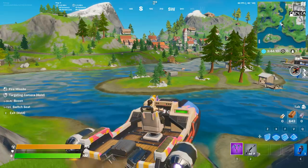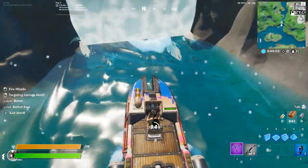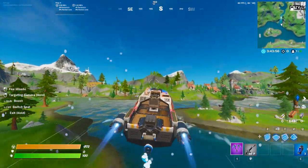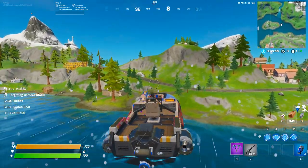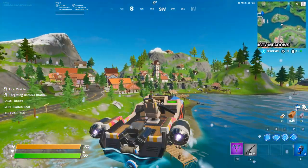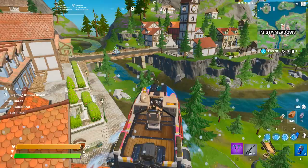Anytime you land on something it will stop you, but it's really easy to fix — just go back to the waterfall and turn around. Now I'm flying. You can fly anywhere all over the map, and you can shoot. The targeting missiles work really well in the air and they always hit their shots. If there's any chests nearby it's gonna open them, any llamas it'll target them, and if there's any people it'll definitely target them.